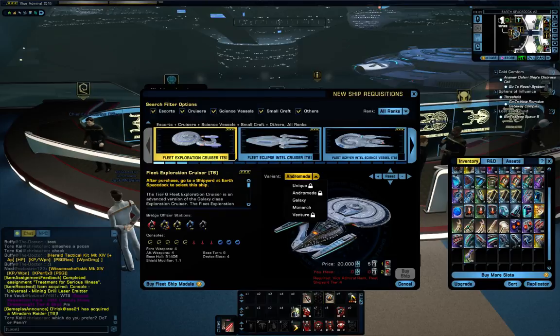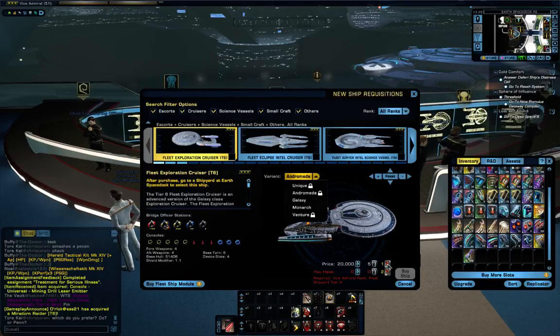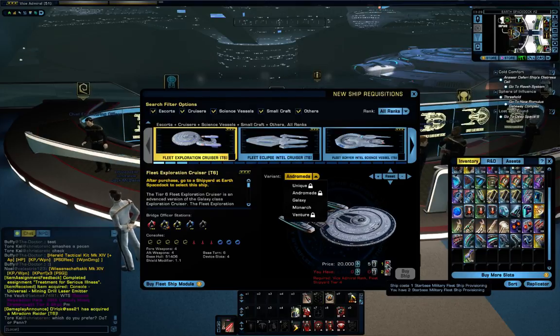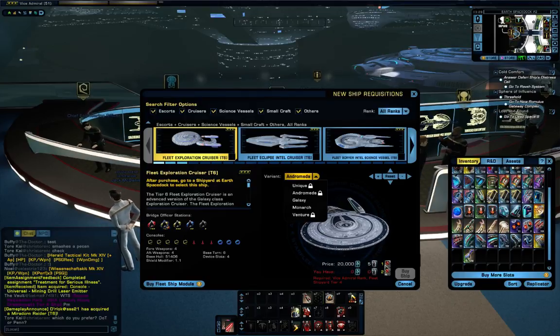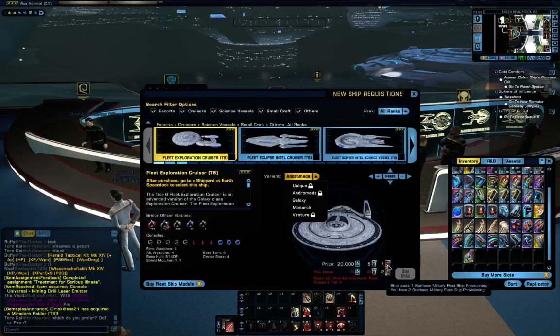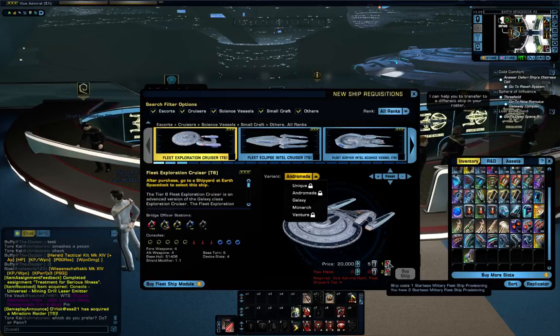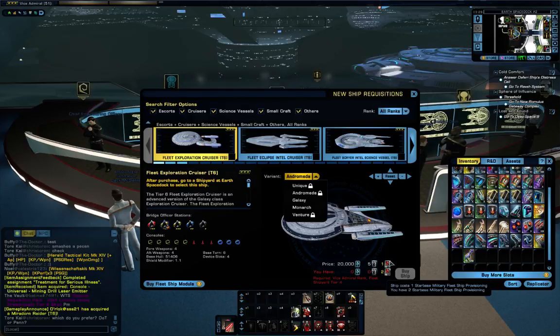Does anyone know what I can do with Fleet Marks? I know you can buy some ships if you get enough of them. I don't know what other stuff you can buy with it though. Ingrid says science, if you set it up right — that's the most powerful.